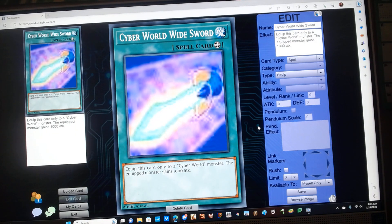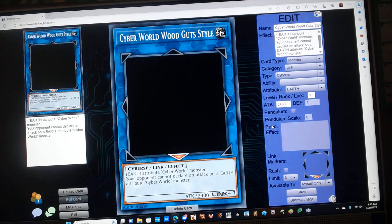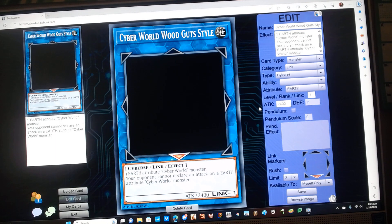Cyber World Ridesword is an Equip Spell with the following effect: equip this card only to a Cyber World monster. The equipped monster gains 1000 attack. Next, Cyber World Woodgestile — I couldn't find an image for this one — is a Link 1 Earth Cyber Link Monster with 2400 attack. Requires one Earth Attribute Cyber World monster, and the effect: your opponent cannot declare an attack on an Earth Attribute Cyber World monster.